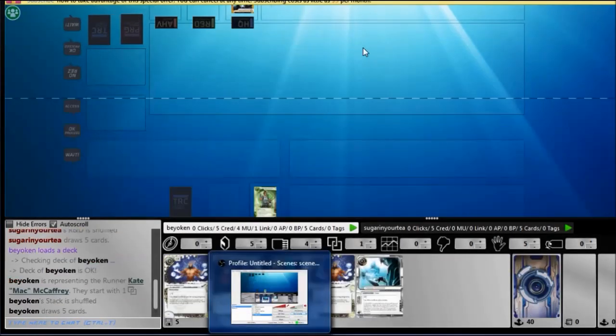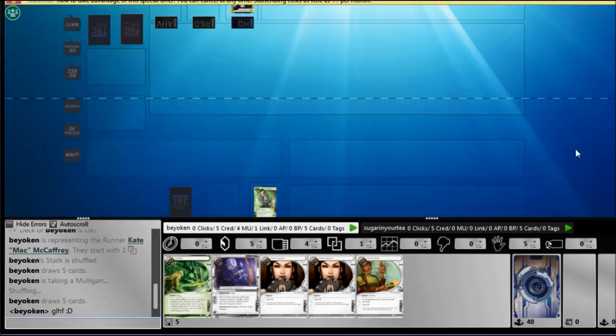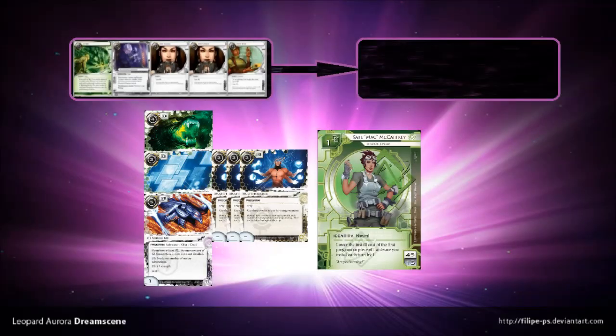Hi everyone, it's Throwback Tuesday, which means it's time to throw ourselves back to the good old days where D&D was first spoiled. I want to play with Multithreader. It seems like such a good card that people haven't figured out how to work out yet. I'm going to splash it into the Shaper faction, because Shaper is very well known for being the big rig faction.